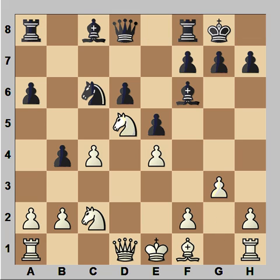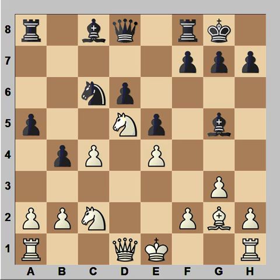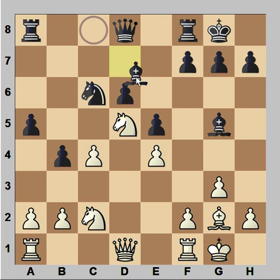Castling, G3, A5 protecting the pawn, bishop to G2, and now bishop to G5. Maybe black even wants to capture the knight when it comes from C to E3. And Anand castled, bishop to E6.